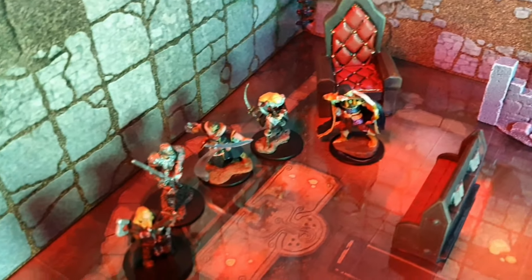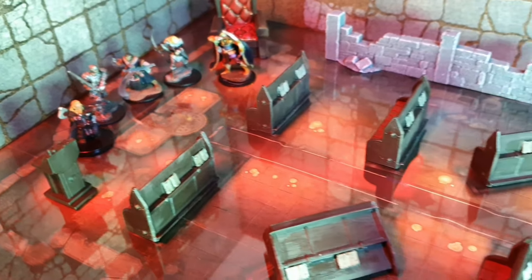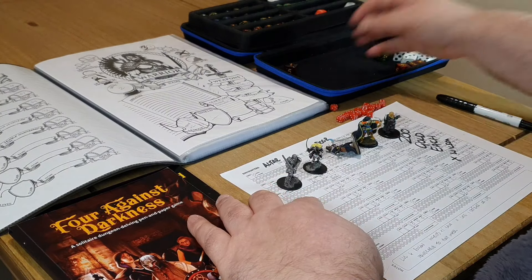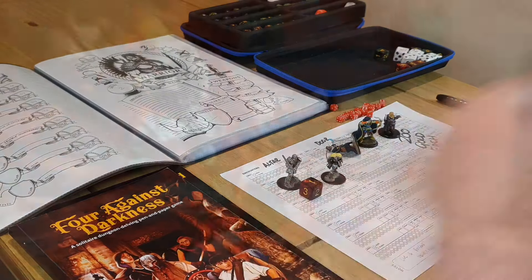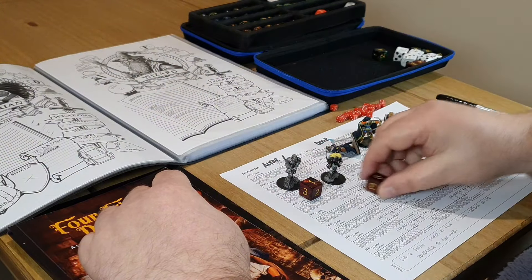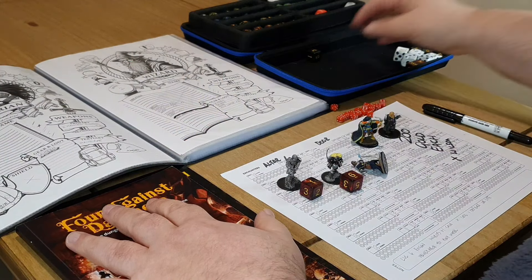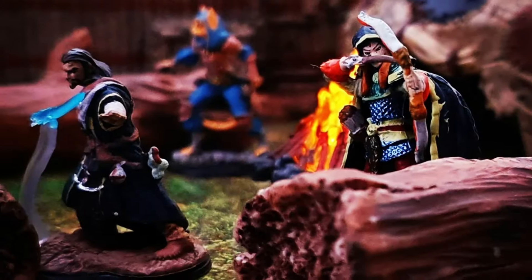Let's take a look at our rewards. Each surviving character gets 200 gold and one XP roll, with each fallen character getting one resurrection attempt. Edric, currently level two, needs a three or higher — he rolls a one, remaining at level two. Ingrid, currently level three, needs a four or higher — she rolls high, taking her to level four. Next is Wilson's resurrection attempt: he needs to roll a two or a one to succeed. He fails the roll. Wilson is lost. A sad day indeed.